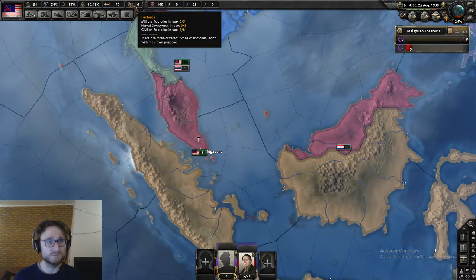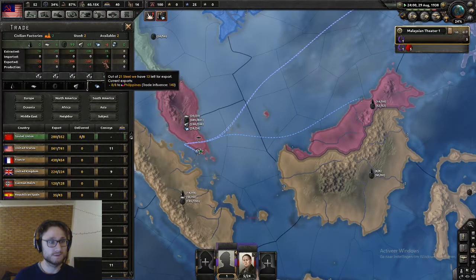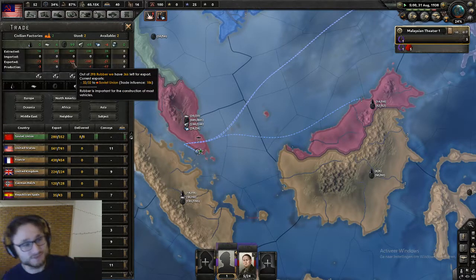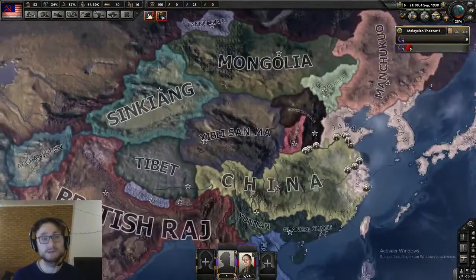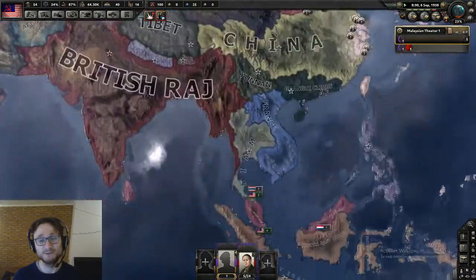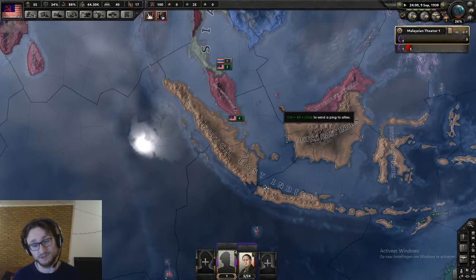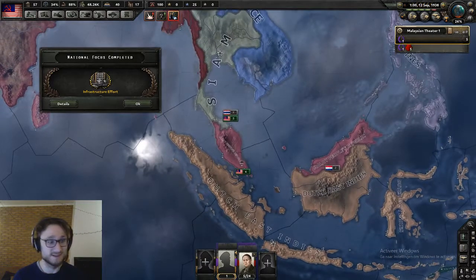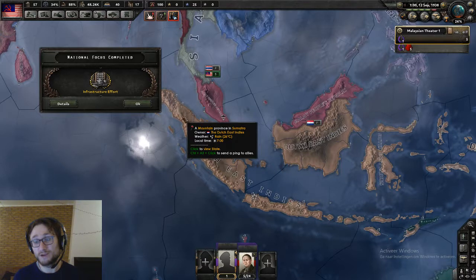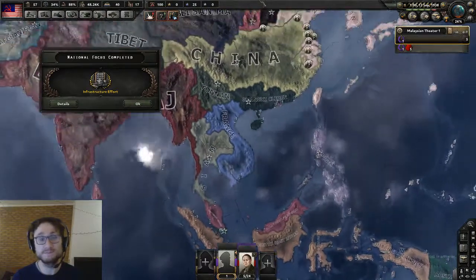We can see the civvies rolling in. The Soviet Union is starting to import a lot of rubber — they don't really have a lot of rubber to begin with, so we are actually the perfect ally for them. I hope they notice and will support me throughout my endeavors. Our goal is to expand, get control of all the rubber in the world situated here, and wait for the Second World War to kick off, join the Comintern, and defend our islands.